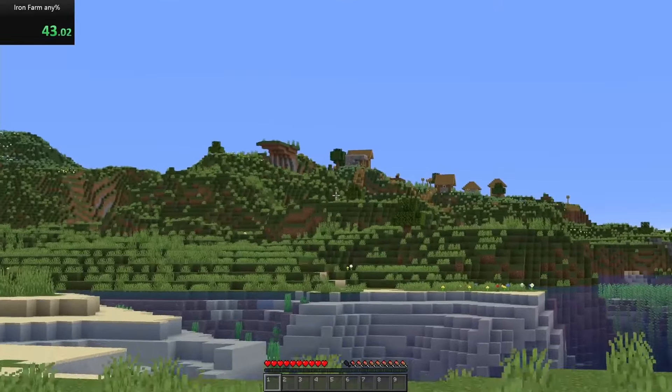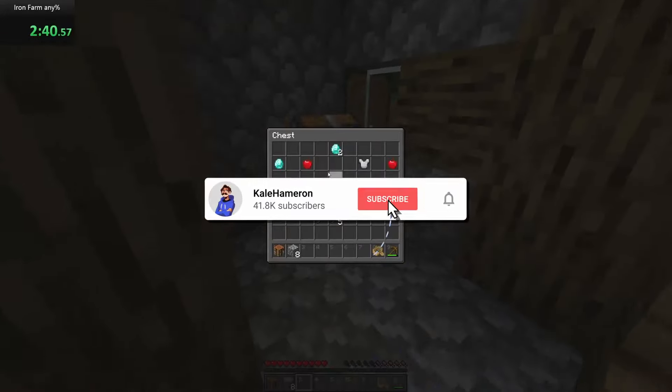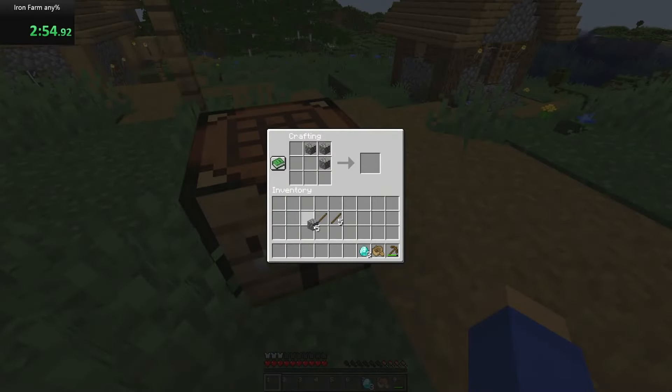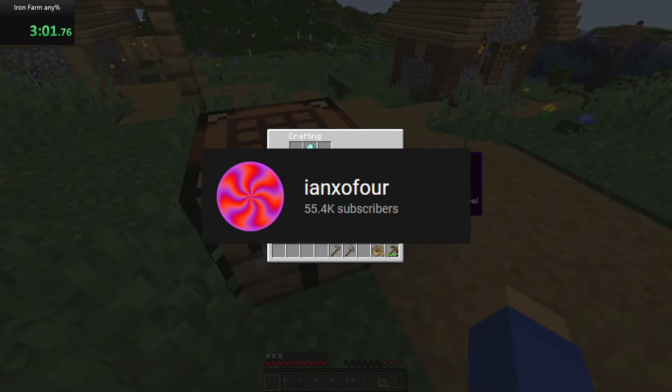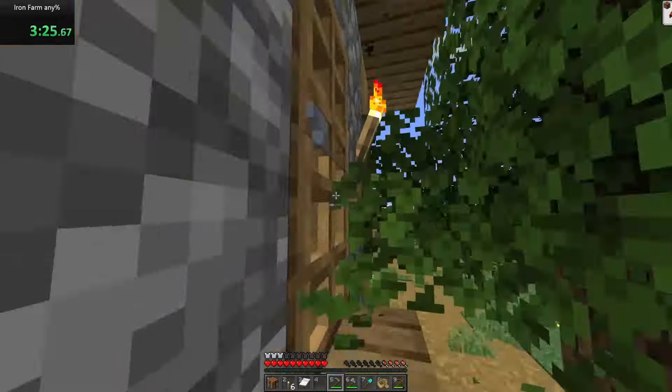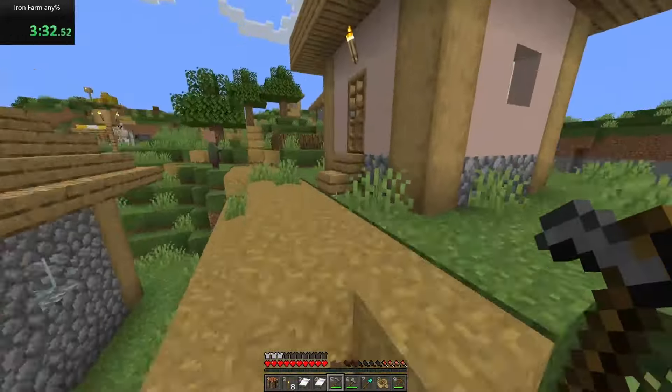Then on my way there, I made some basic tools, checked the blacksmith — you know, speedrun things. Hey, look, a bell. You should ring it. The Iron Farm design that I'm using for this challenge is one by IanX04. I'll leave a link to their video in the description. But the main things needed for this design that I'm looking for at the village are beds, torches, two slabs, and three trap doors.